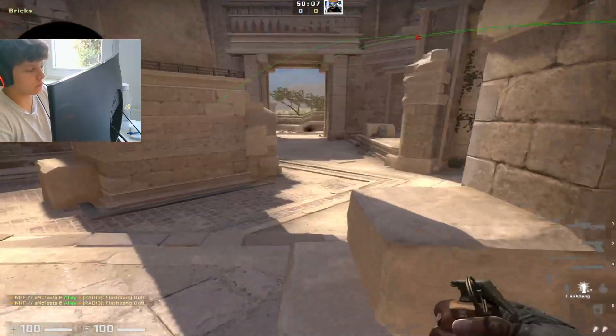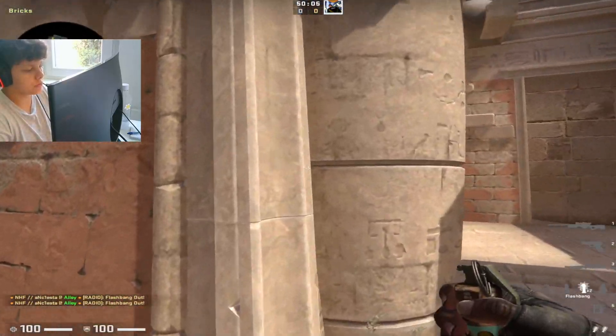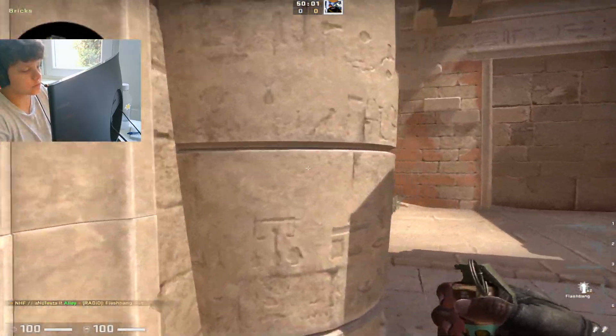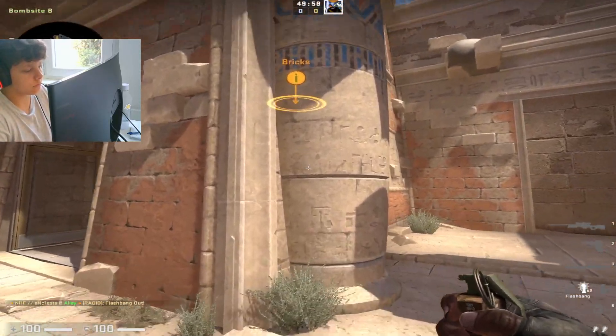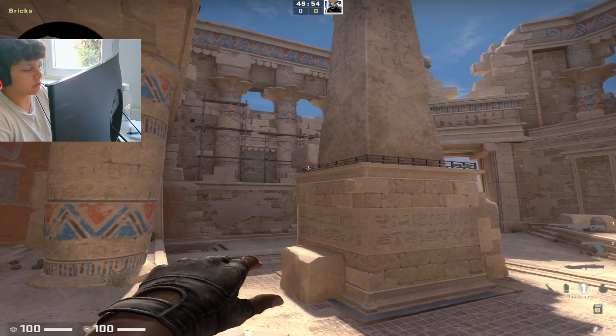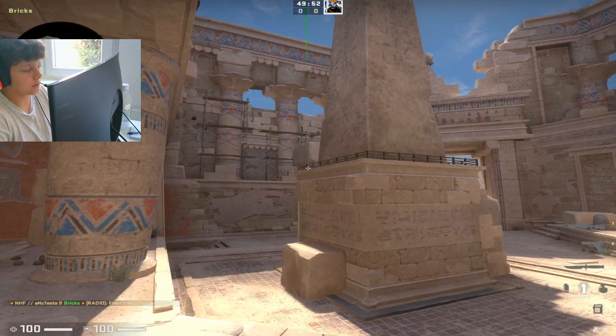And then, when you're from Temple and you want to support them, you just need to tell them that you'll throw one flash first, then the second one. You want to go to this corner and aim on this second thing — doesn't matter actually — and just jump throw.